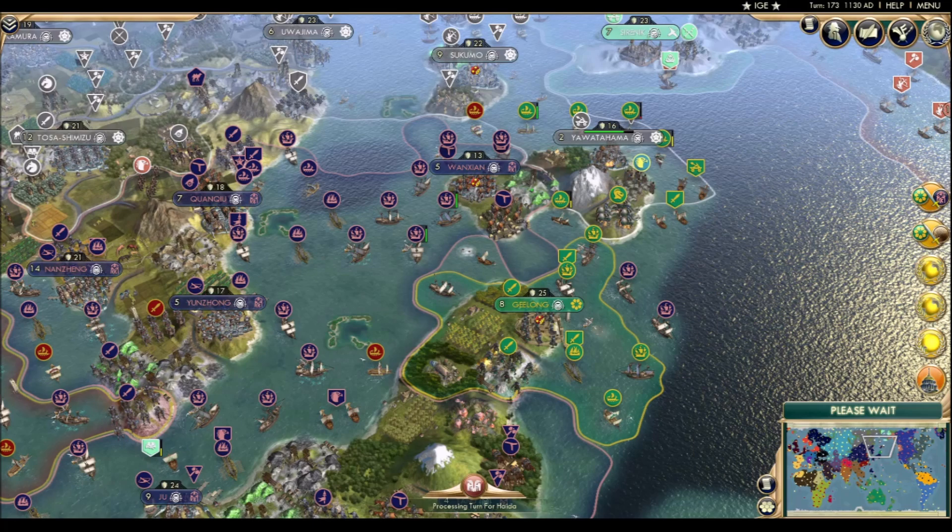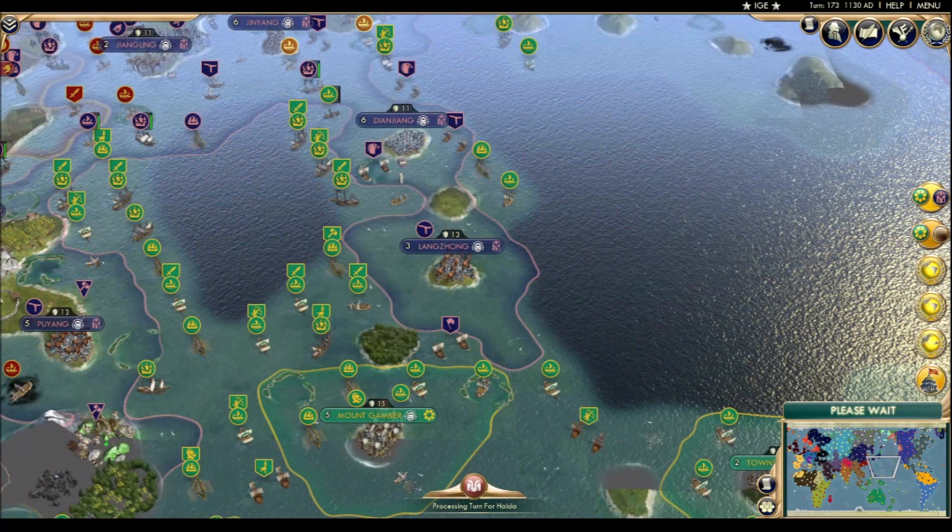Pay no attention to the war declaration on the sidebar. You know that old joke about being surrounded meaning you can attack in any direction? In this case, it's actually true. This Australian flotilla could expand outwards whichever way they want and come across a nearly undefended Chin city. To quote General Chesty Puller, that simplifies the problem.